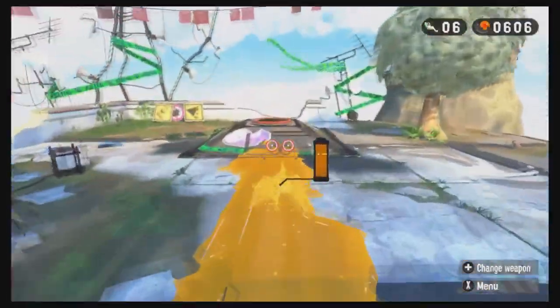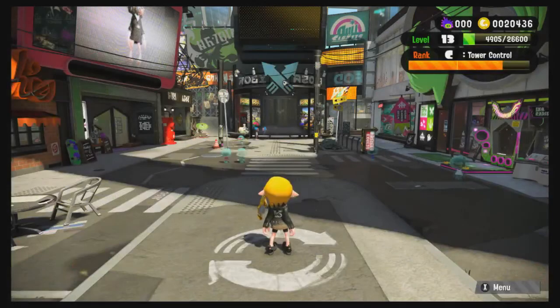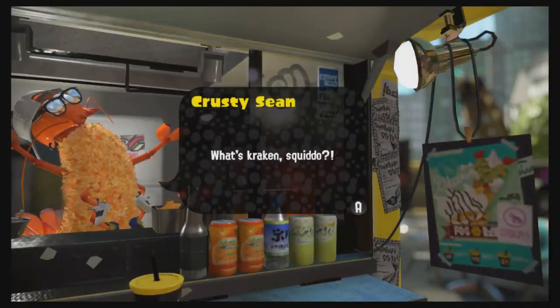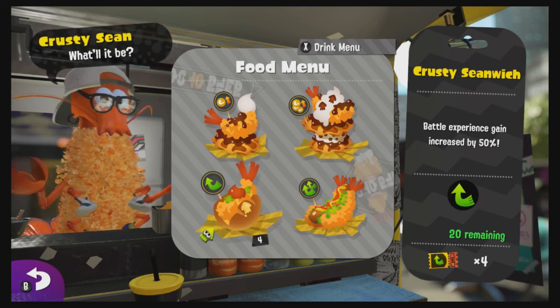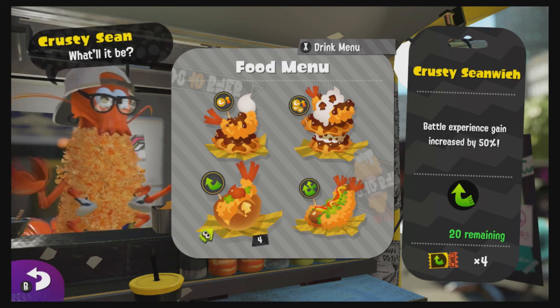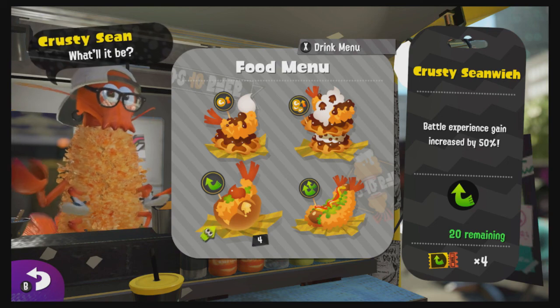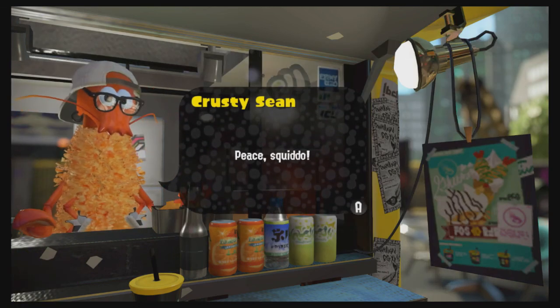You're going to head back to Krusty Sean — you have to do this every time. Now you're back in the main square. You can see I now have four Krusty Sean XP tickets, up from three. It's that easy: go get the box, reset the map, the box spawns again, and you collect it again.